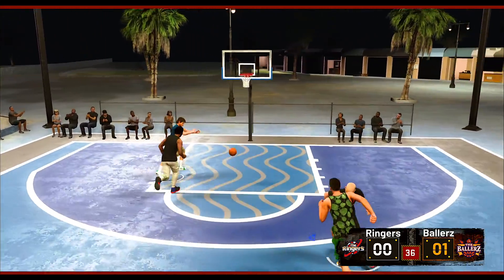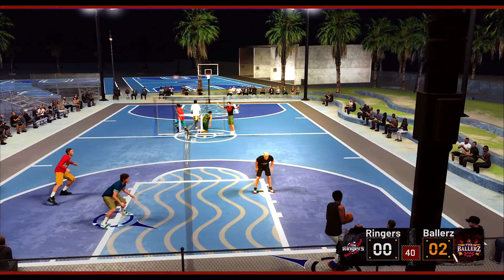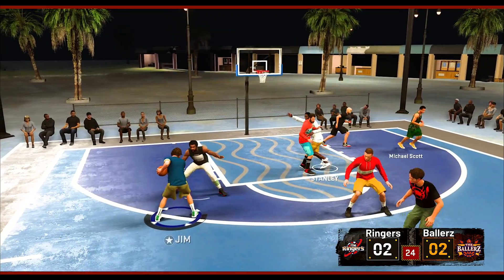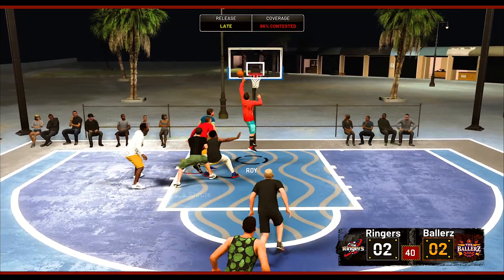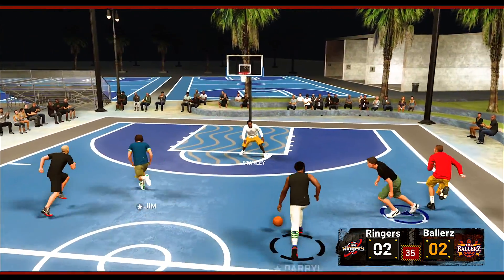We got Michael Scott. I see Jim going to the basket. Okay, that was not working. I want to get Michael some more shots because he's got to be our dude — he's going to be the guy this game. I got to try to score too, so I can't just run it through Michael every single time.